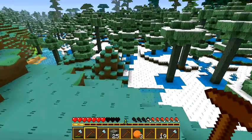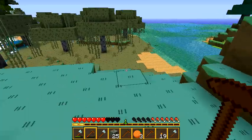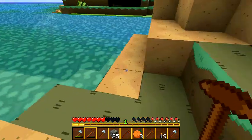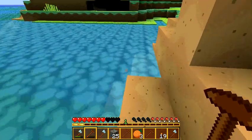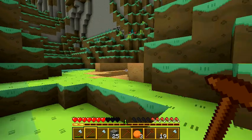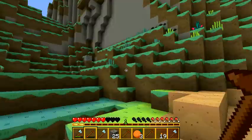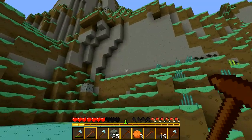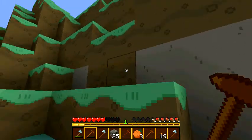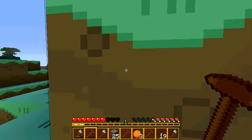I need some wool or we're going to be in trouble when night time comes. Ew, what's wrong with this water? I do not want to step in that. Are these jack-o-lanterns? No — the jack-o-lanterns look really cool in this game. When I find them I'll have to show you guys. I need to find a sheep.